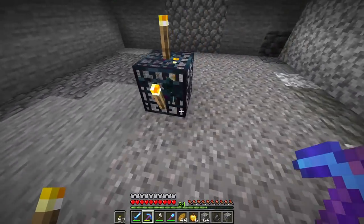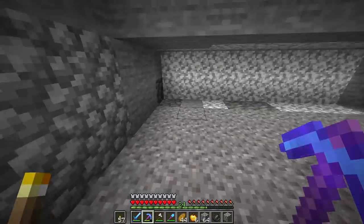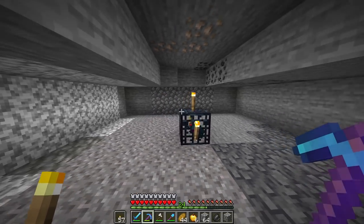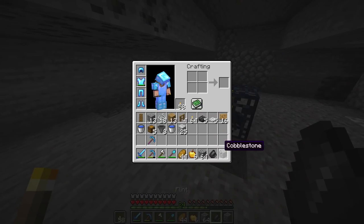All right, so here we go. We mark out one, two, three, four in each direction. Once we're done with that, we have all these sides of the room complete. What we need to do is make sure the spawner has two blocks above it, as well as three blocks below it, and that will complete the room. Also, just to be safe, let's place one slab on top.